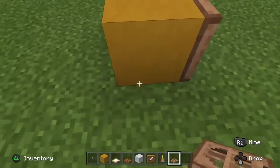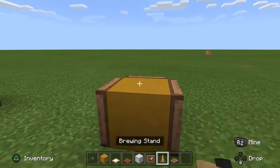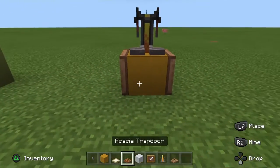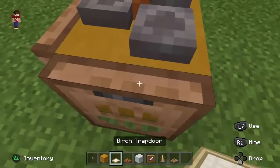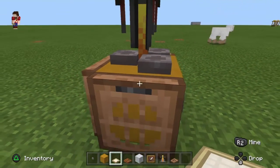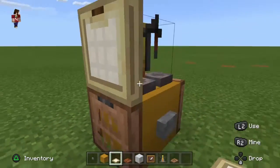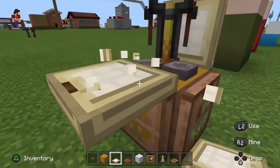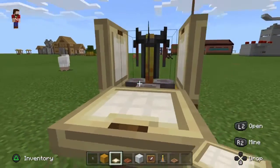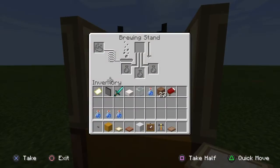Place those all around that, then grab a brewing stand and put that up there. Put a button down, then put a birch trapdoor — put that up. Keep doing that, and then put water bottles in here if you want. I mean, you don't have to, but it makes it look better.